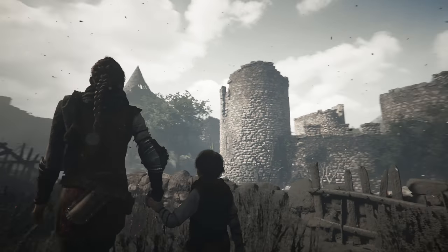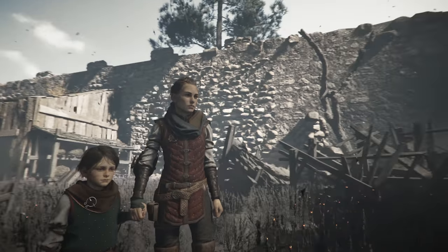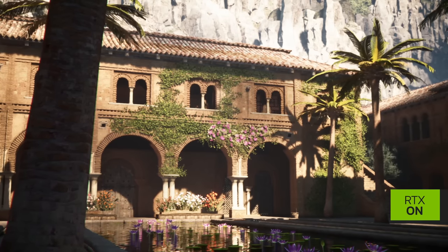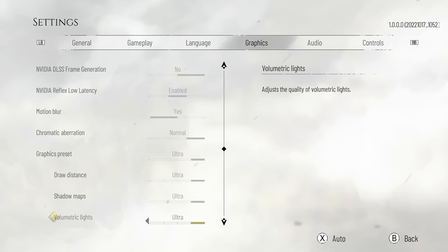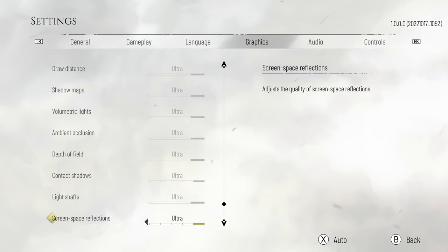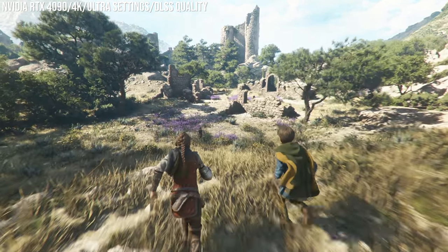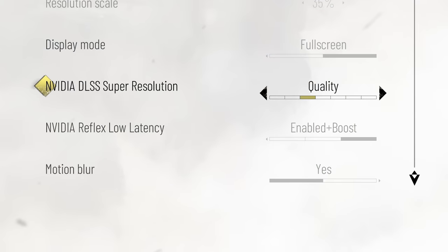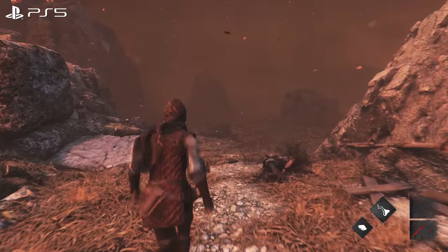A Plague Tale Requiem has gorgeous visuals. It's worth saying the PC release pushes the envelope more so than console with some neat extras — ray tracing support exclusive to PC, promised to be added via patch shortly after release. We do see Reflex Boost support in the options. Also, Requiem is one of the first games to debut Nvidia's new DLSS 3.0 technology, which is a big talking point — perhaps for another day. Today I'm focusing on the console situation.